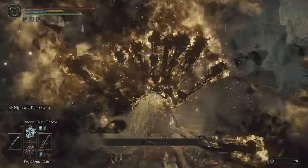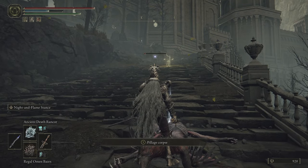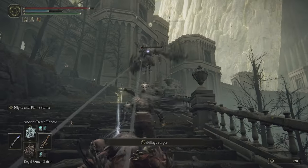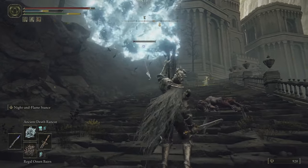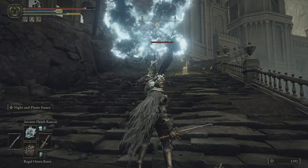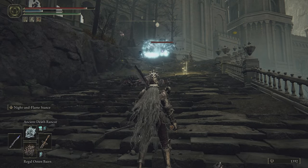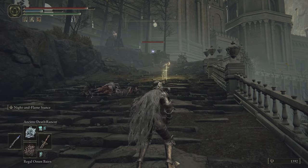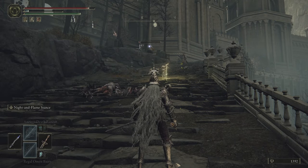I could use my spells but I haven't got masses of FP here. There's about five normal enemies and one nasty tough enemy up here. I'm going to take out the normal ones first. I've done absolutely nothing against that one — that's annoying. Let's try unleashing our Regal Omen Bairn friends on him — that one's better.